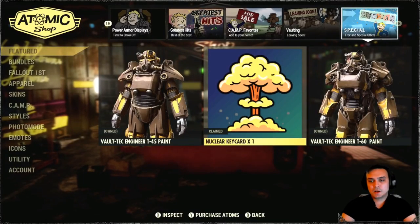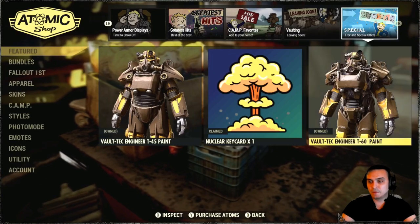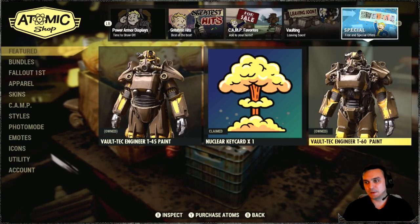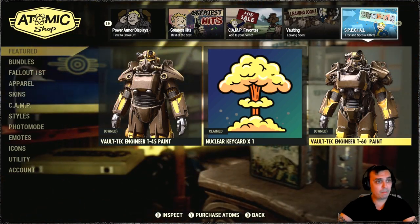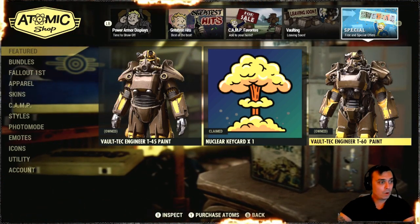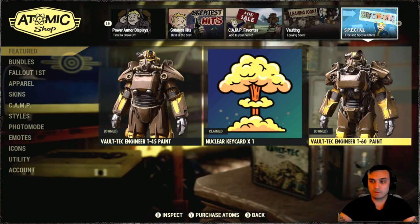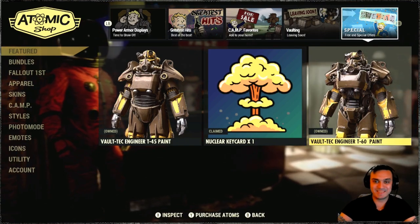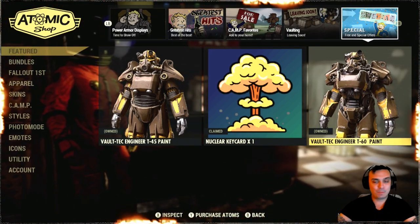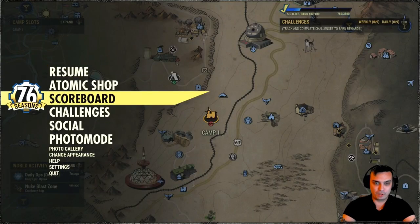So today at the atomic shop we have a free nuclear keycard that I have already claimed, and a Voltec Engineer T60 paint. If you haven't claimed that before you can claim it now. Do keep in mind that it is only available within the next 24 hours — basically tomorrow it will not be available. So if you want that paint, log in today and grab it. That's pretty much it for the atomic shop, let's go take a look at the scoreboard.